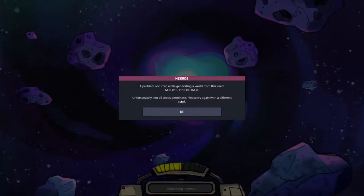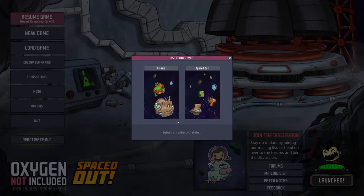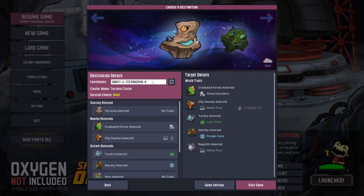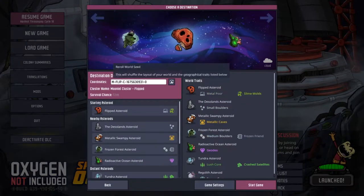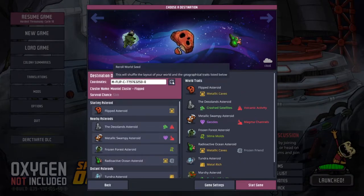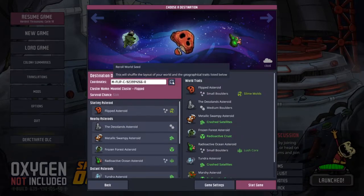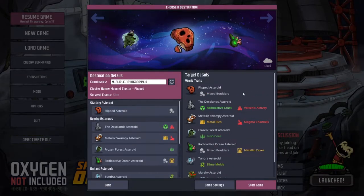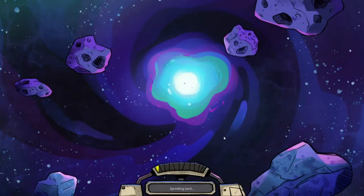Oh no, a problem with curveball germinating this seed. We'll give it another go — there have been a lot of those in Spaced Out. I was going through checking different worlds to see which one I'd want to start with, and it turns out about one in four is having a small issue loading. Let's try this one: radioactive crust and volcanic activity. Sounds fine, right?